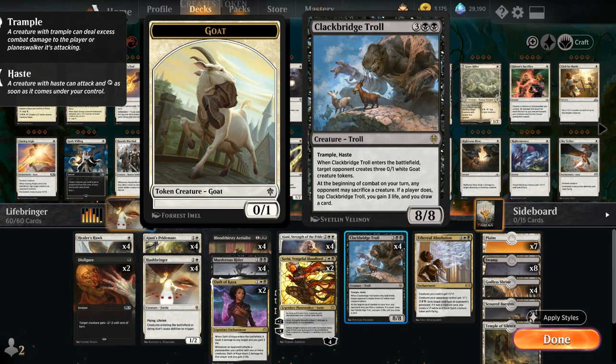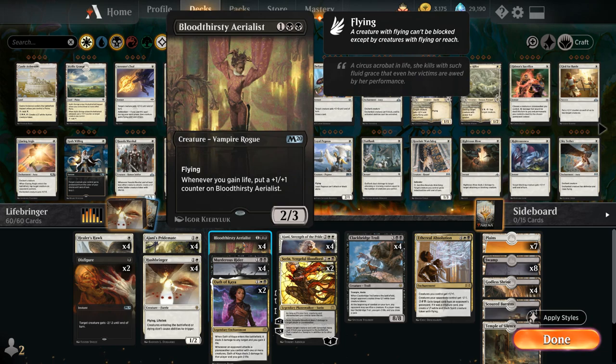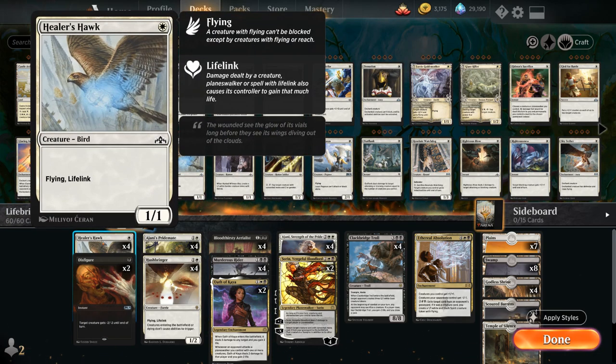Looking at the rest of the deck, it's your typical black-white lifegain synergy deck with both Ajani's Pridemate — a 2-mana 2/2 that whenever we gain life gets a +1/+1 counter — and the Bloodthirsty Aerialist, a 3-mana 2/3 with the same ability but it also has Flying. At 1 mana we also have the full playset of Healer's Hawk, another easy way for us to trigger those various lifegain synergies as we get a 1-mana 1/1 Flying Lifelinker.